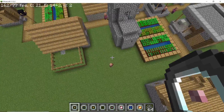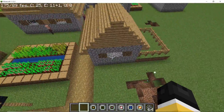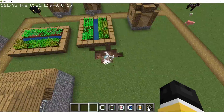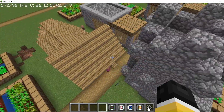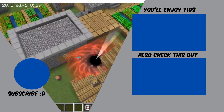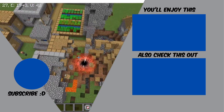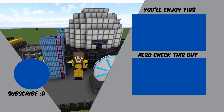It goes without saying that dropping any of the singularities — even a tiny one — is dangerous. Tiny singularities do disappear after a time, with the exception of the black hole. Don't drop one inside, otherwise it's going to take out a big part of your base.